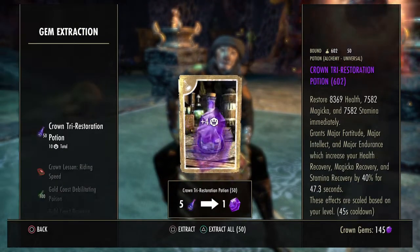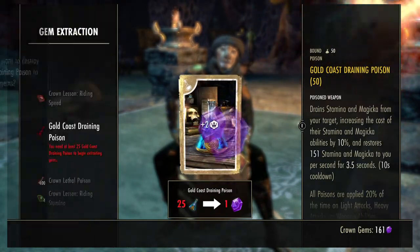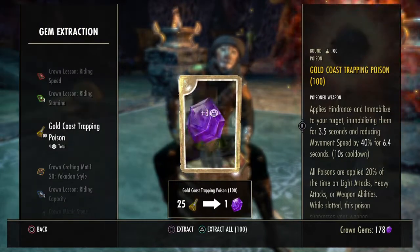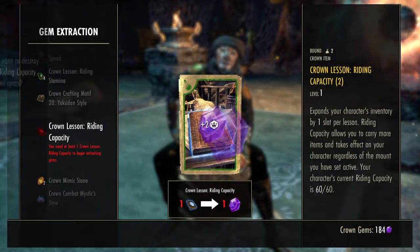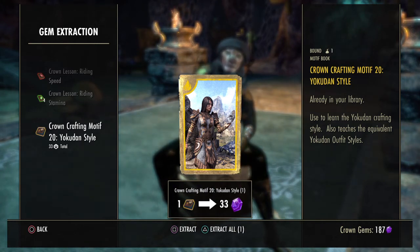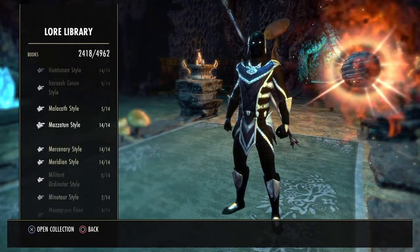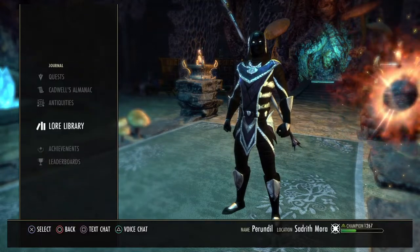There's a whole lot of stuff I can turn into gems here. Let me check that out. I'll actually keep that for one of my alts. These I don't need. The Yakutian one gives 33. I think I do have all of that Yakutian stuff, though. Can you still check that out in the journals and lore? Yeah, 14 out of 14 — so that can go as well.